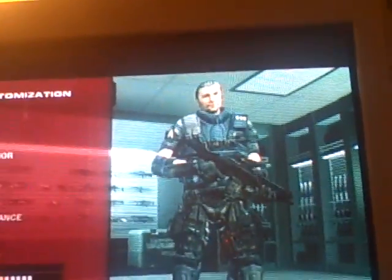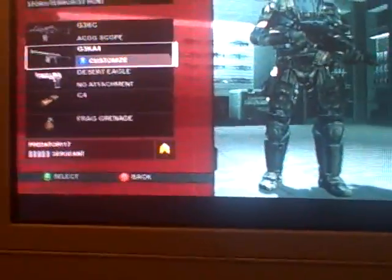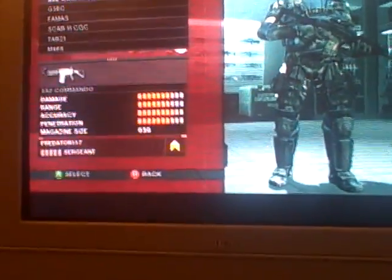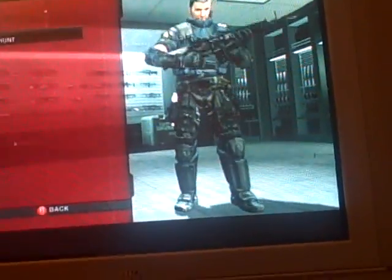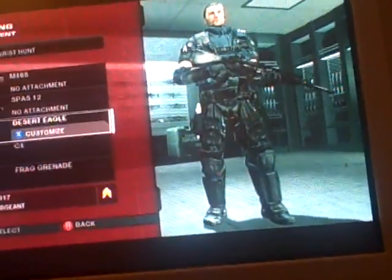Now for the equipment. First weapon is gonna be the M4G8 with no attachment. Then your next gun is gonna be a Shotgun — the Spas-12. And your pistol is gonna be the Desert Eagle.